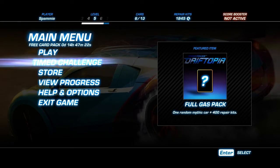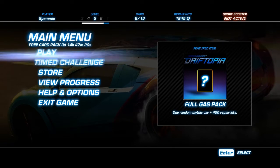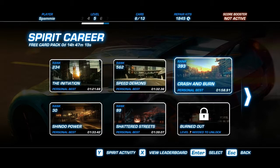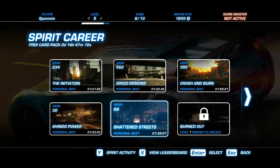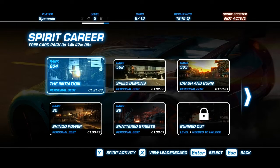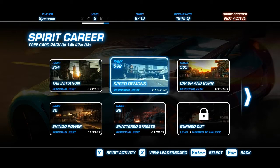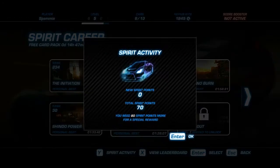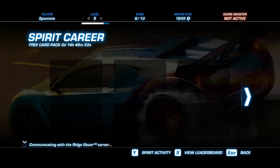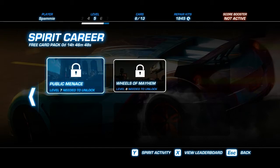The timing challenge is a time trial. In Play you have your career, which at the moment is kind of a single-player game because you race on the tracks, technically recording your shadow. Whenever someone uses your shadow to race with, you can earn spirit points, which can later be redeemed for special rewards. There are eight tracks at the moment.